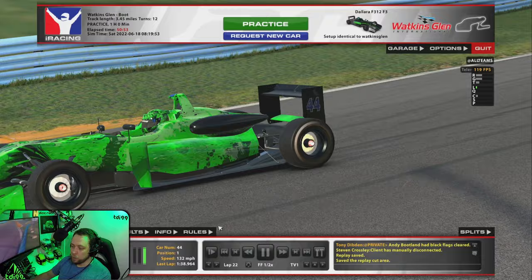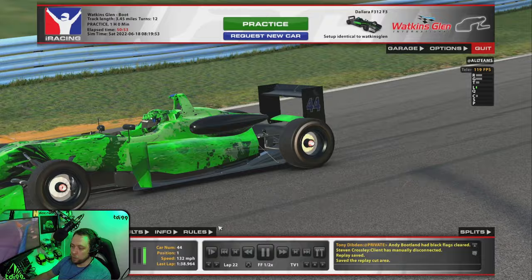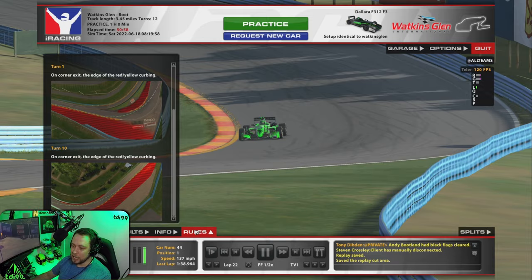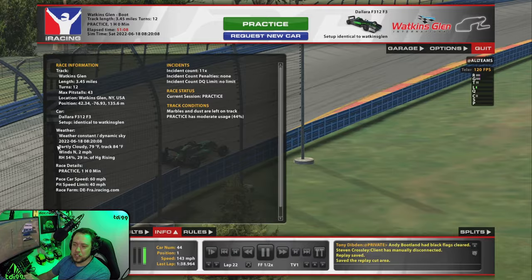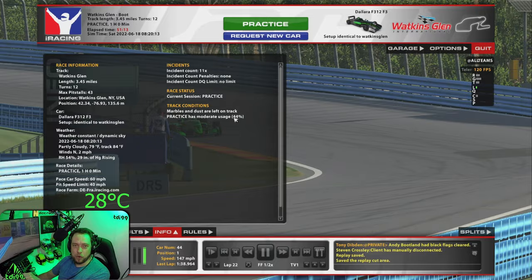So that was a full pace lap. Let's show you the info. Have a look at the rules tab — it will tell you about the off-tracks and where to use them and where not to use them. Track info: we are using the fixed Watkins Glen setup, which hopefully iRacing will be using at track temp 84°F, so fingers crossed that should be similar to what you're finding in the race sessions. You can see their moderate usage of 44, which is what I always have.